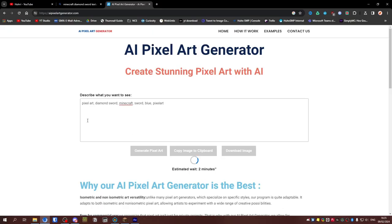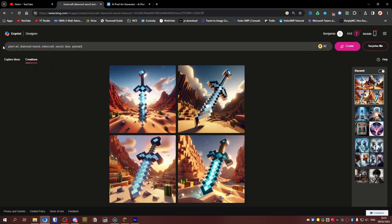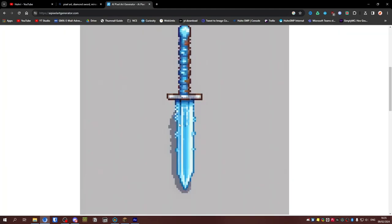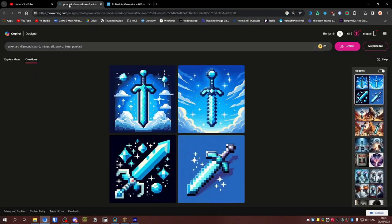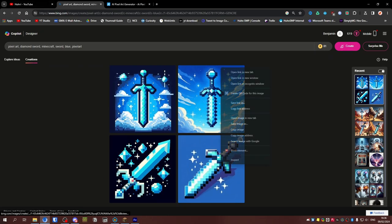What is that? Let's try that again with a few different keywords. Let's also paste the same thing into Bing Copilot. Okay, that's not too bad — and these are also really good. Problem is they can't do anything transparent, so we'll have to put up with that. Out of those, I think this one is the best one.